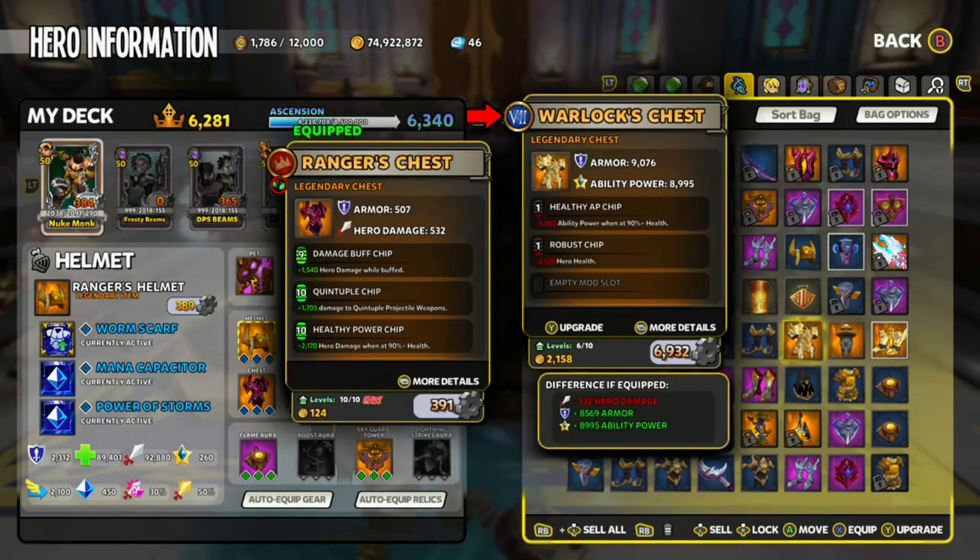He's showing us the tier of the gear. Your gear will also be affected when you Ancient Power — again, we'll be able to visually see that very soon.